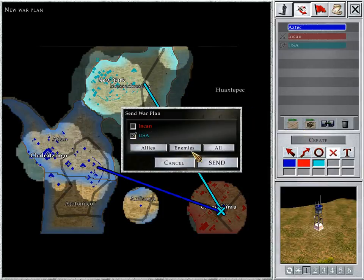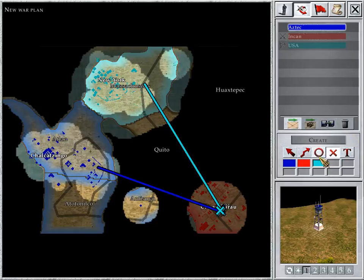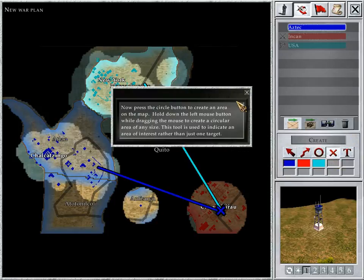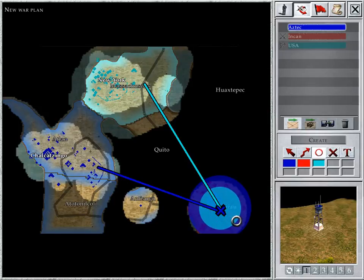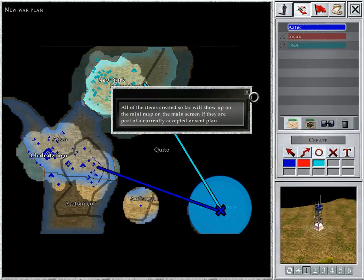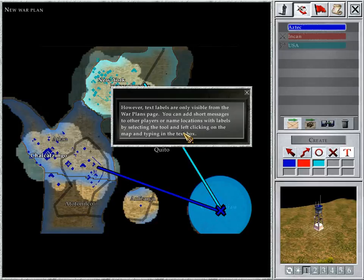Now click the Create Target Point button and left-click on the map to indicate a focused target point for this plan. Now press the Circle button to create an area on the map. Hold down the left mouse button while dragging the mouse to create a circular area of any size. This tool is used to indicate an area of interest rather than just one target. All of the items created so far will show up on the mini-map on the main screen if they are part of a currently accepted or sent plan. Text labels are only visible from the War Plans page. You can add short messages to other players or name locations with labels by selecting the tool and left-clicking on the map and typing in the text box.